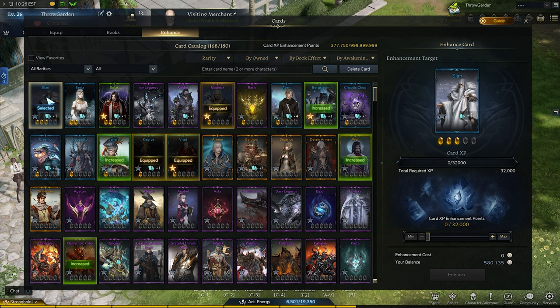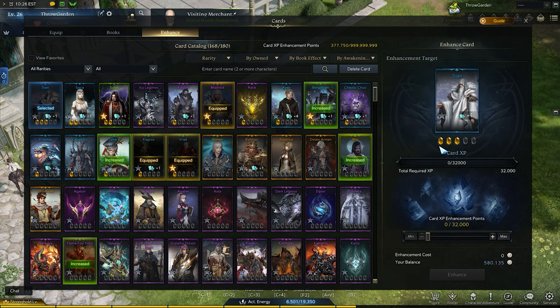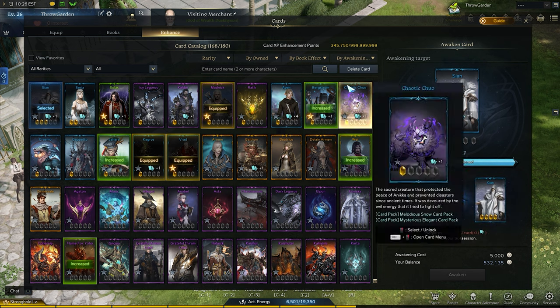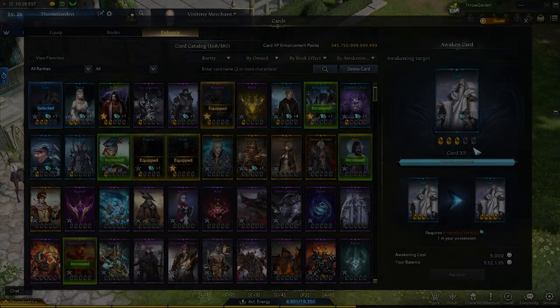Now let's take a look at enhancing your cards and awakening them. To do this you're going to need card duplicates, silver, and card EXP. If you select a card it'll appear on the right, where you can see how many duplicates you have and the awakened level. To start upgrading, you'll max a slider like with honing, which takes silver and card EXP. Unlike honing, you can't fail, but for each level of awakening you need the same amount of duplicates — one for the first awakening, two for level two, and so on. In total, you'll need 15 duplicates to max a card.